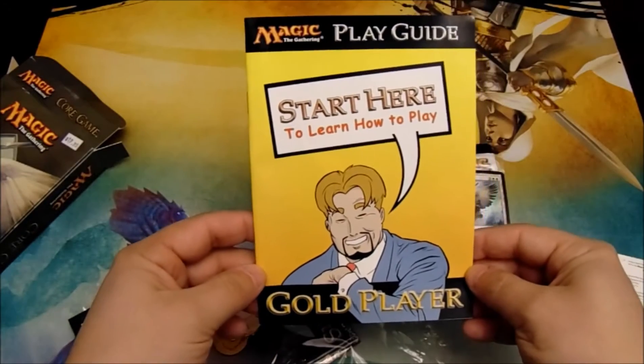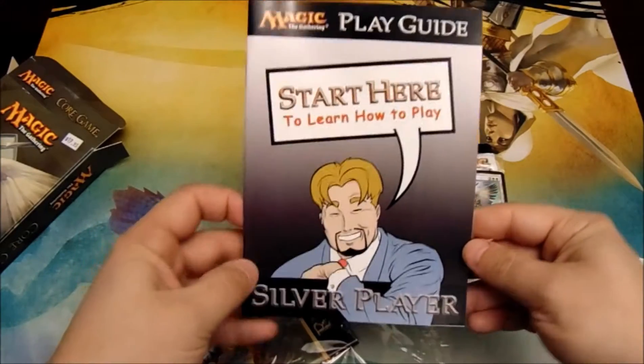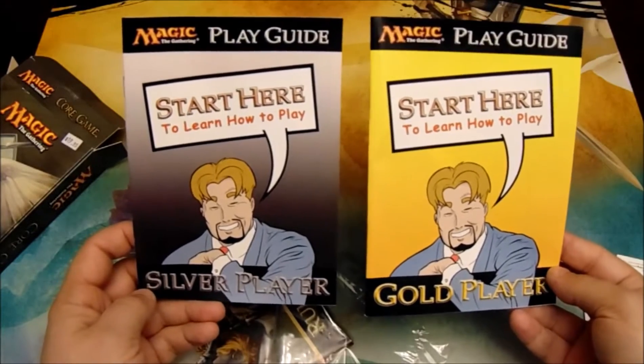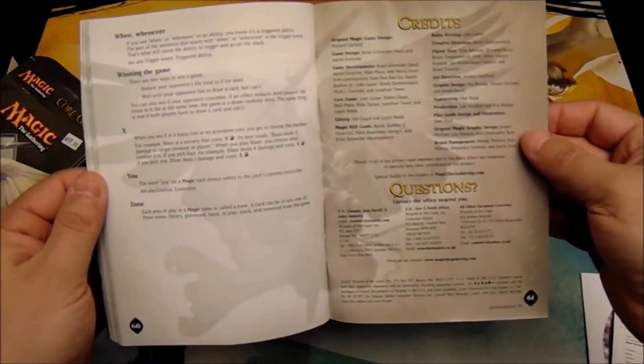There's a Learn to Play Magic play guide for the gold player, and a Learn to Play Magic play guide for the silver player — look at that guy's goatee, it's amazing. And the complete Magic the Gathering rulebook, coming in at a hefty 61 pages.